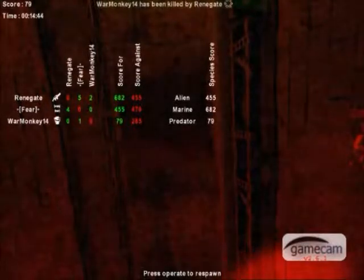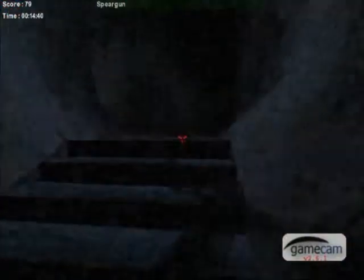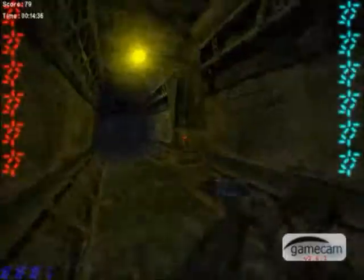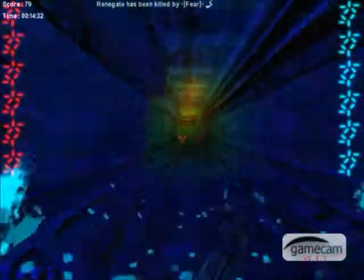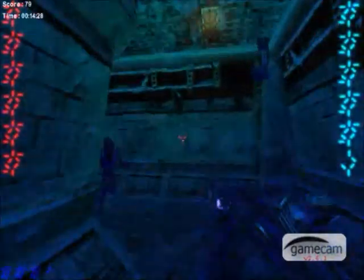The smart gun — bam, immediately dead. I was invisible and everything, but it didn't matter. This is also a map that really helps out the marine in general, just because of all these corridors, so it can very easily figure out where I am. I don't remember if I kill the alien here — I don't think I do.